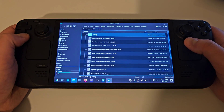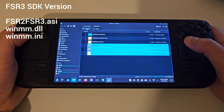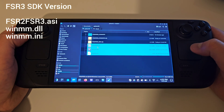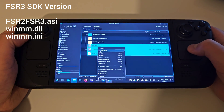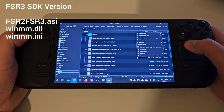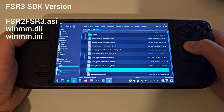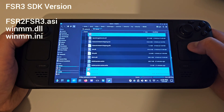Inside this folder we will be pasting 3 files from our latest FSR3 SDK mod release, which will be FSR2, FSR3.ASI, WINMM.DLL, and the .INI file. Right click, copy and paste all three into Palworld's installation directory.